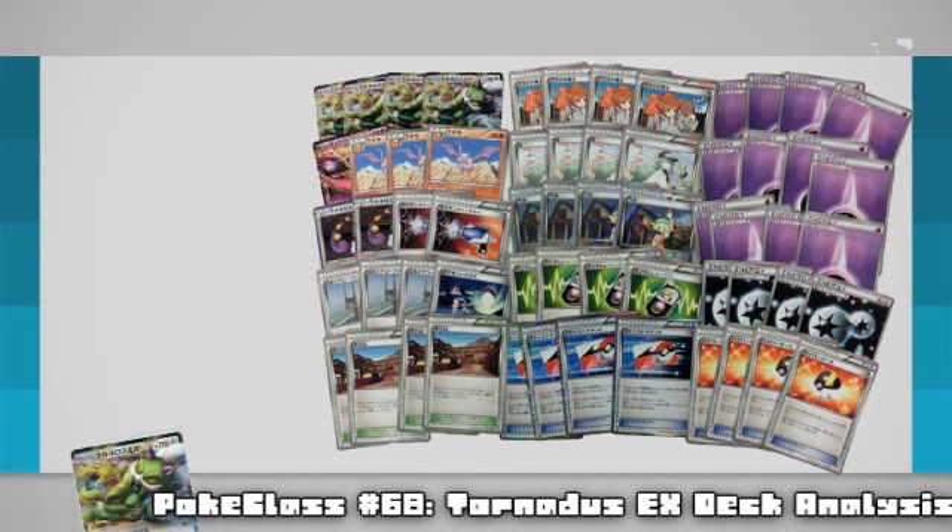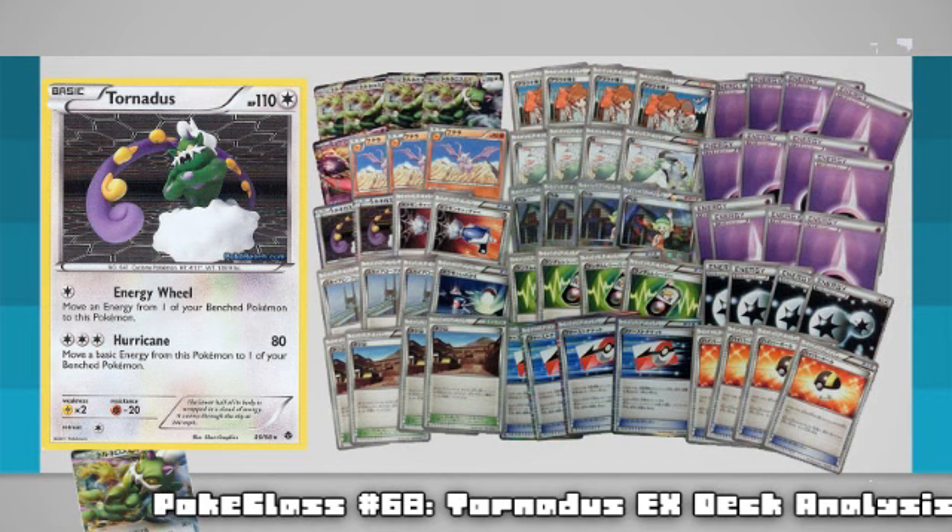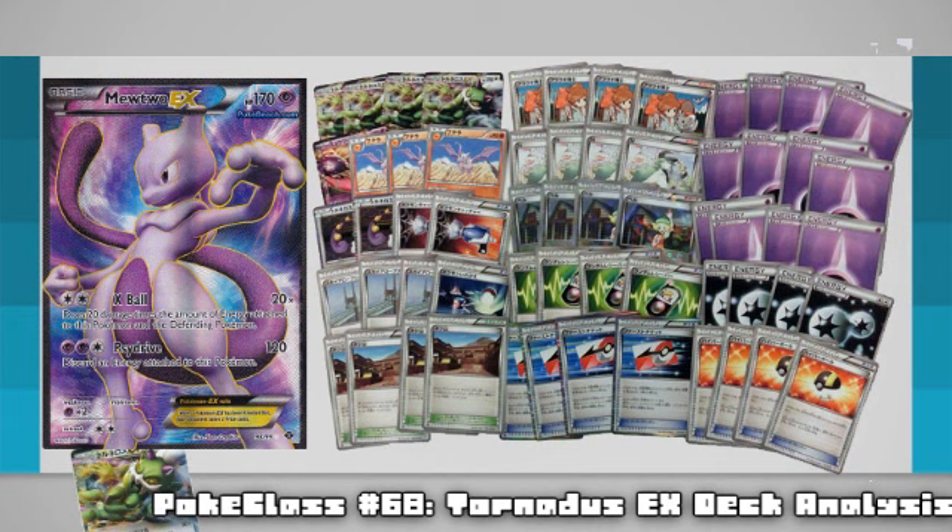The other Pokemon in the deck are pretty self-explanatory. Regular Tornadus is there if you can't get that turn 1 60 or 70 with its EX, but you can get the turn 2 80 with Hurricane. Mewtwo EX is there for opposing Mewtwo, since you won't need Plus Powers to get your KOs on opponents because of Aerodactyl. There is possibly only one Mewtwo in here, since your late game really isn't that strong anyway, and I feel one Mewtwo could be the play by the time it comes to Nationals, simply because the new Dark deck resists it quite well — but that is for another episode.